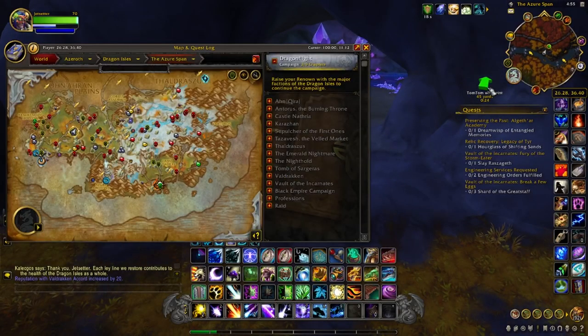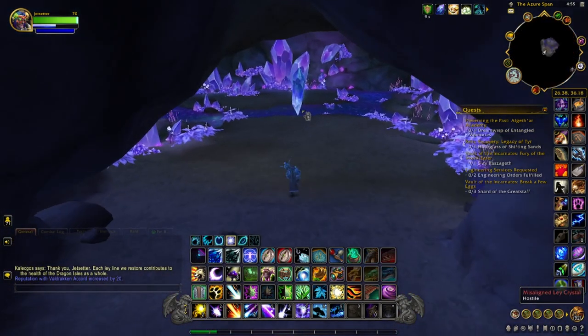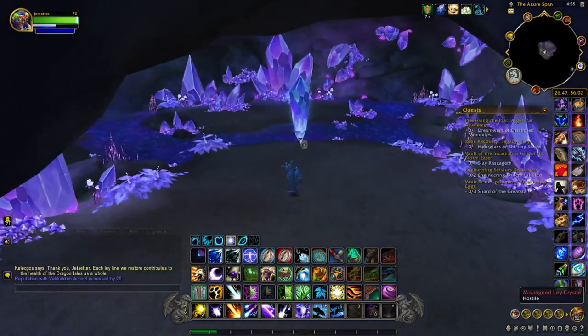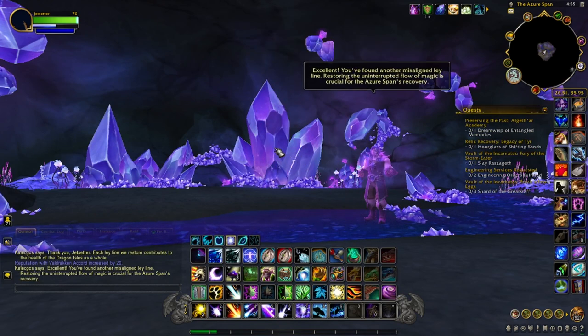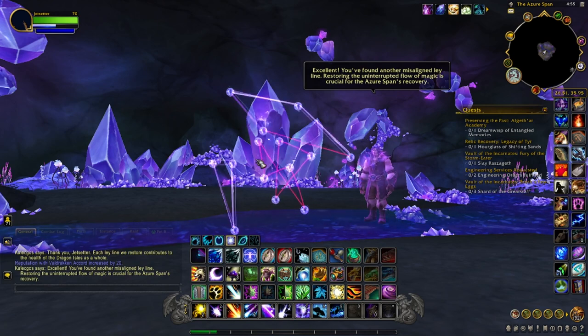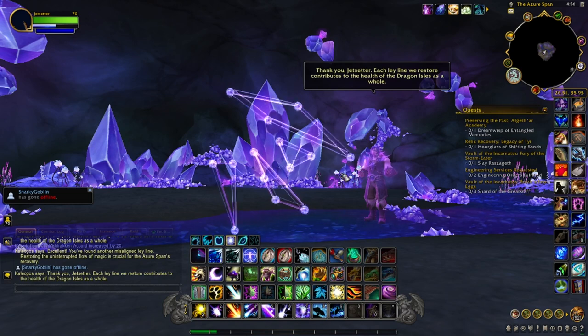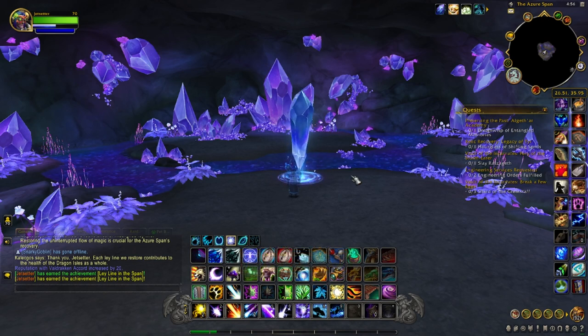The last location is right here in the Azor Span — it's in a cave, and the crystal will be right there in the center. Kalagos appears again: we're misaligned. Just remember the best way to do it is to find the ends and untangle them. And that's it — that's the achievement! Ley Line in the Span. I hope this video helped, and good luck with your achievement hunting.